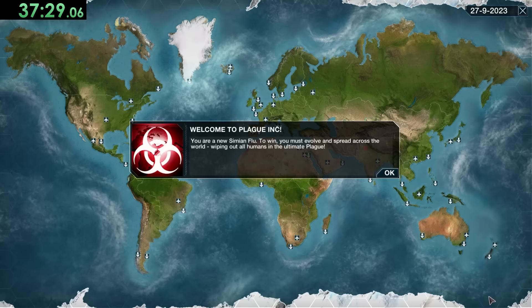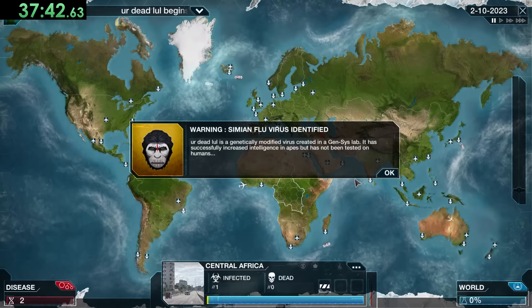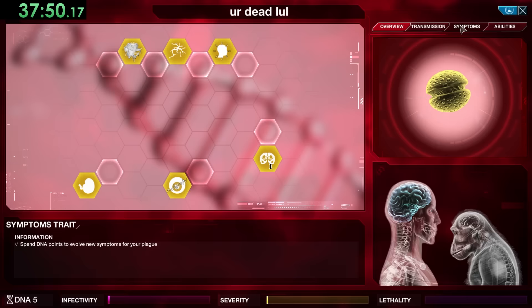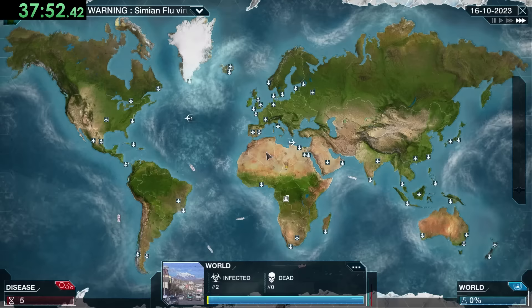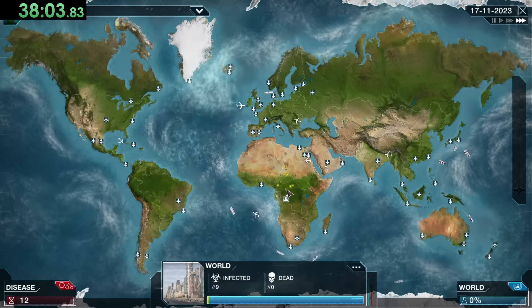Next it's time for the Simian Flu — I'm pausing for a second to pull up my notes since these next two plagues are by far the longest ones in the game. Right away you'll notice that instead of starting in Saudi Arabia we start in Central Africa, because according to the guide I've been using Saudi Arabia is just too unreliable for this plague. For a lot of these plagues I learned strategies from other speedrunners, but some I learned from Steam guides by Tatsuro — I'll have them in the description.